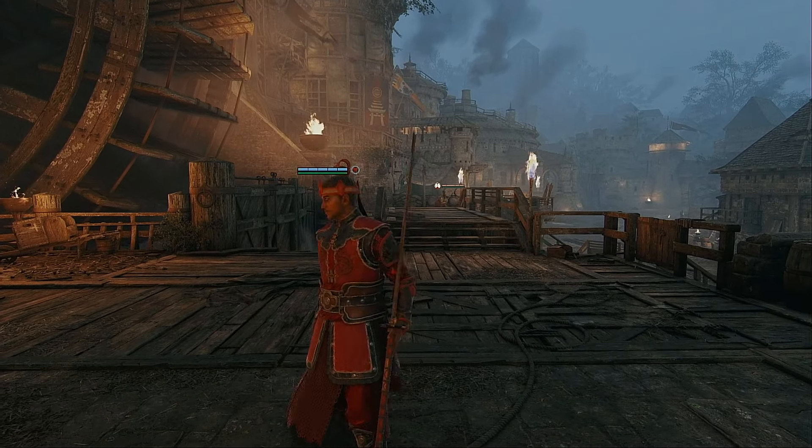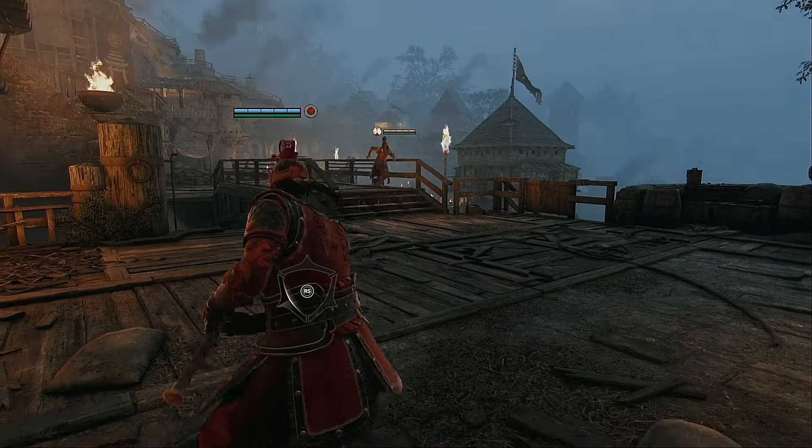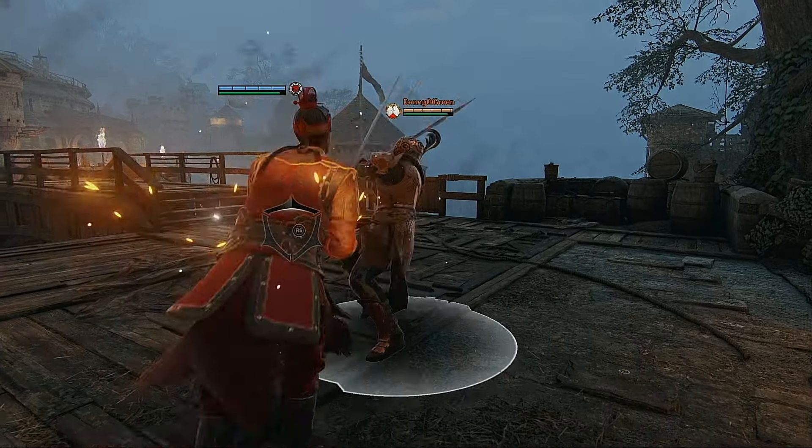What's the hit stun on the zone? I did a zone into a dodge forward light and she was able to light stuff me out of the dodge forward light.